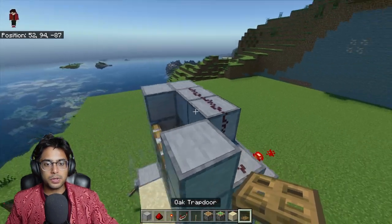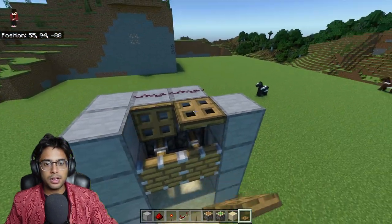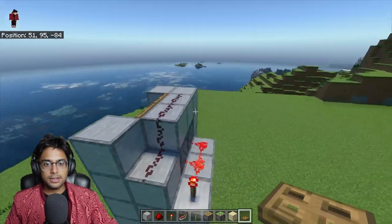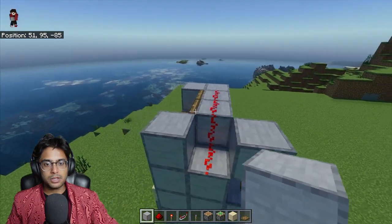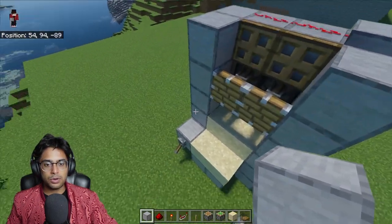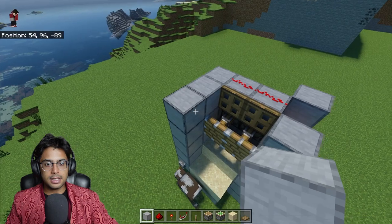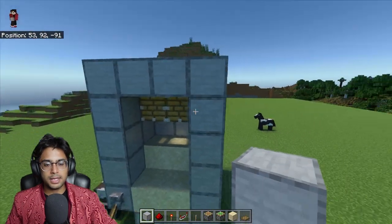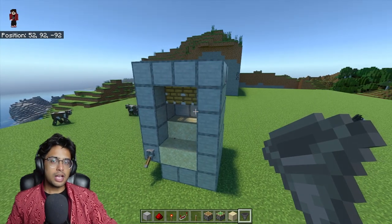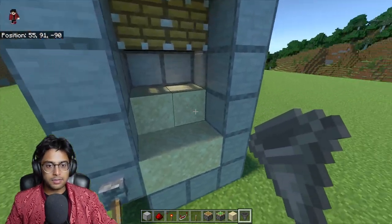The reason we have redstone here is because we're going to have some trapdoors that we need to close, and the redstone needs to go to the trapdoors as well. Keep a block right here and the redstone will be activated to the trapdoors. Extend this to the front and make another arc just like this.